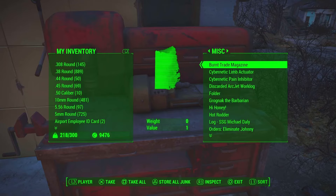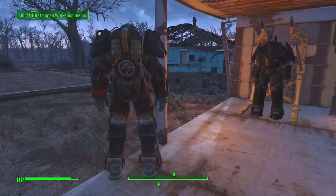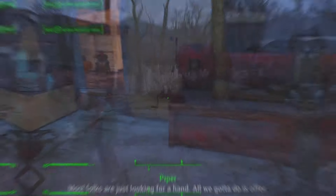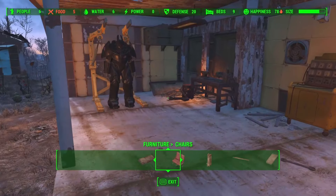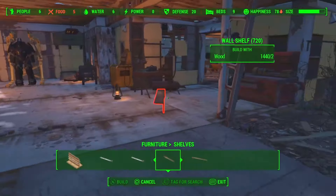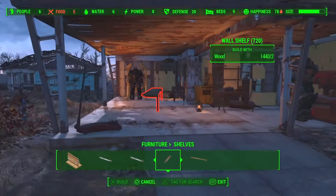This next part is for those of you who may be too low of a level to unlock the armor workbench and need a quick and easy way to level up fast. The best way I've found to gain XP early on is by heading to any settlement and spam-building a bunch of wooden shelves. The only problem is not everyone has the resources to build those shelves — but don't worry, I have a solution.